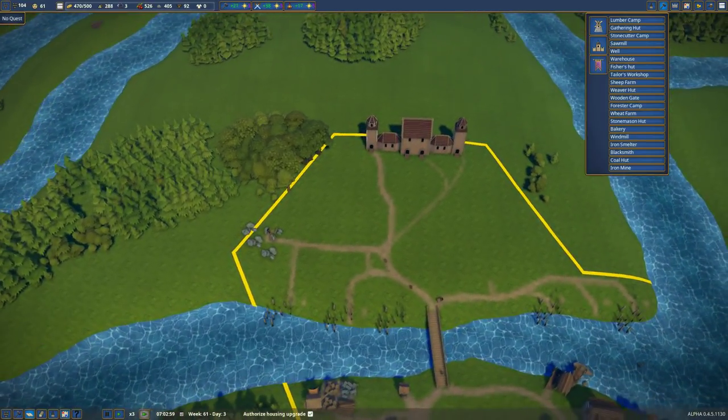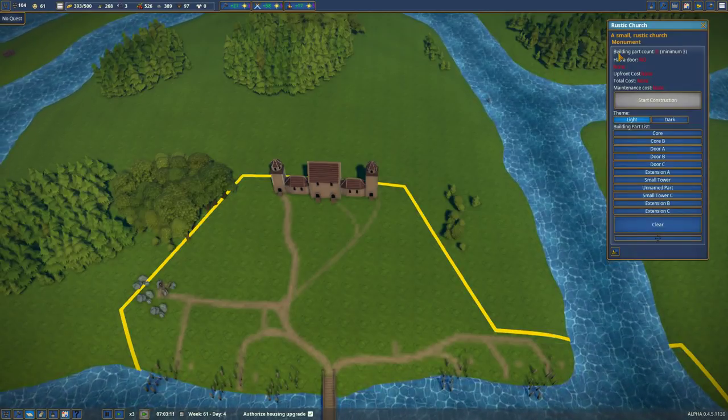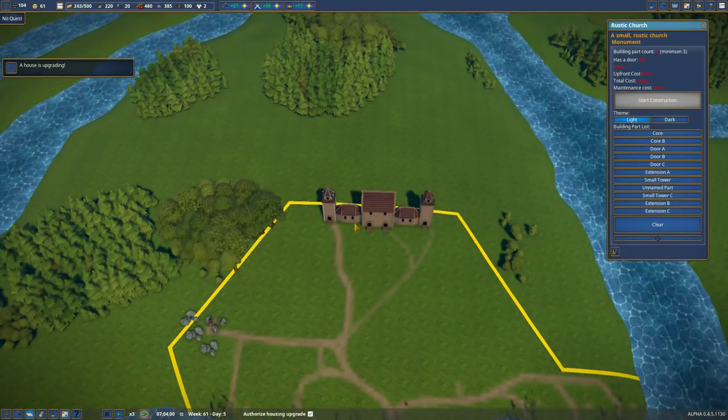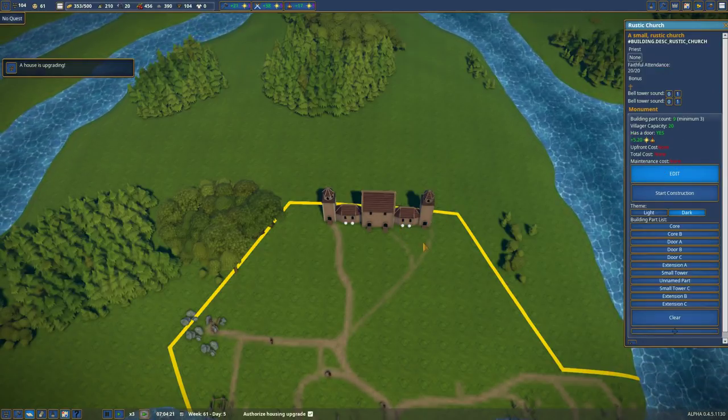Also, it was pointed out to me that the Rustic Church — every core you build to the church actually provides space for 20 worshippers. And as you can see, I only have the one. So I'm gonna try to fix this. Every one of these cores will give me another 20, so that's what I want to work on.